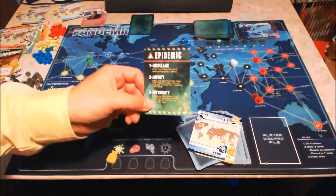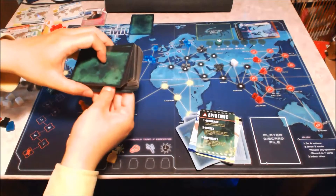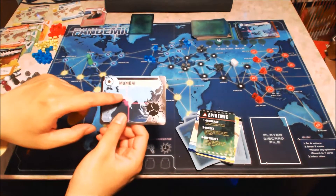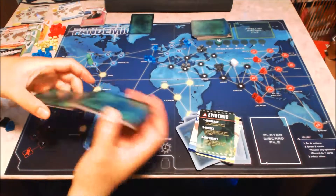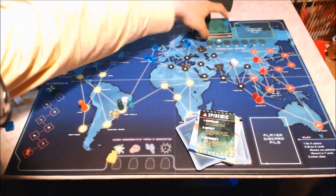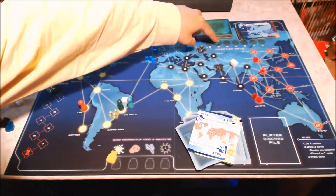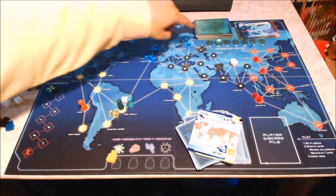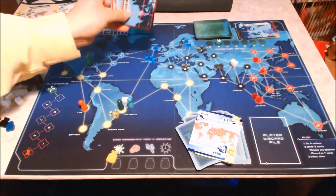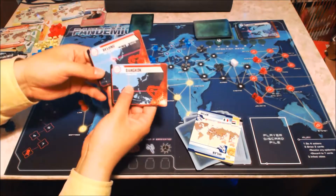The epidemic card, if drawn, is pretty bad. It means you take one card from the bottom of the infection deck, put three cubes on that city of that colour, take all the cards from the discard, shuffle them up, and put them back on the infection pile again. If you've had an epidemic, you raise the infection rate marker by one. Then when you come to the infection stage, you take a number of cards equal to the infection rate and put one disease cube on each of those cities of that colour.